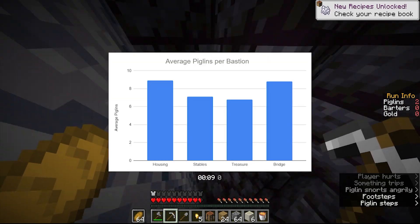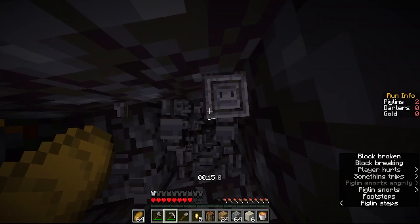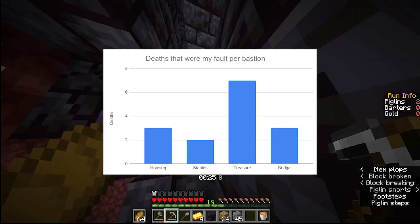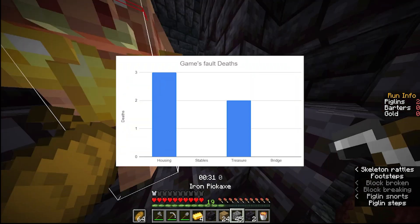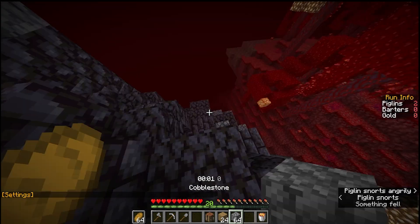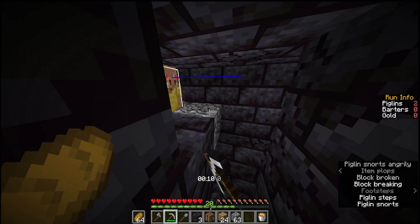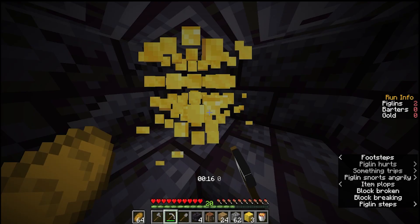Housing also has the largest average amount of piglins, unsurprisingly, although only slightly ahead of bridge. Treasure is the most difficult bastion to run, having the most deaths that were my fault - although if I died due to my fault I didn't count it as one of the runs, though there were a few deaths which were the game's fault which I did count, but they weren't really significant in the grand scheme of things. I got rolled the most on stables, although two of the five times were because the bastion was double bagged out with no triple chests meaning no gold blocks spawned, which is only a one in 37 chance of happening, so I was pretty unlucky.